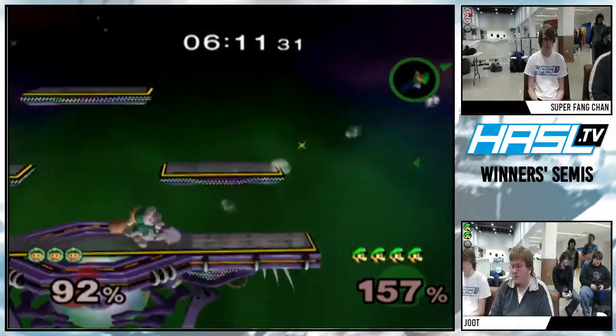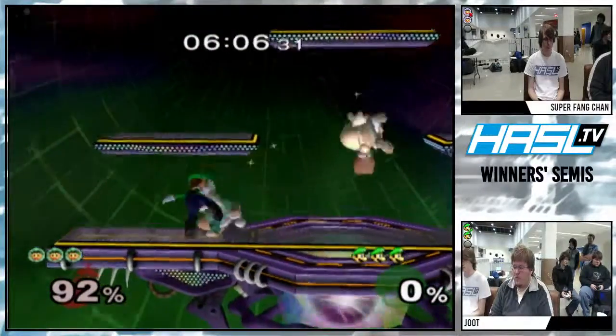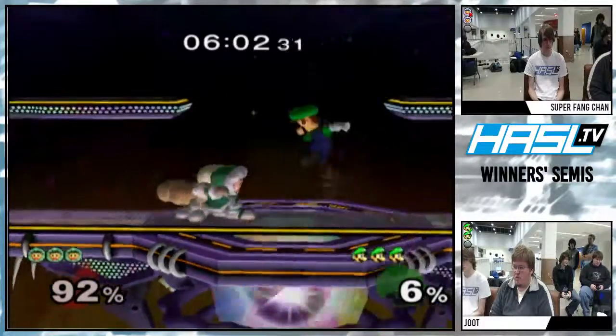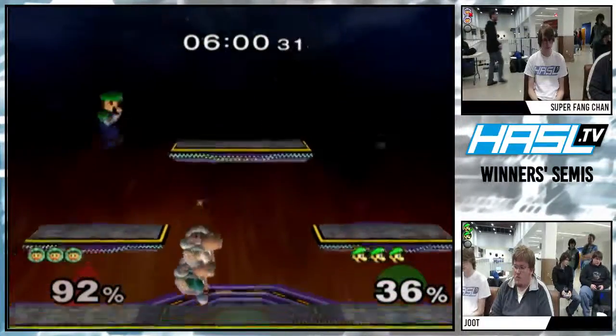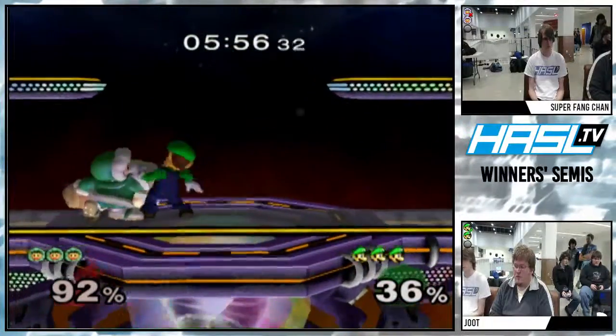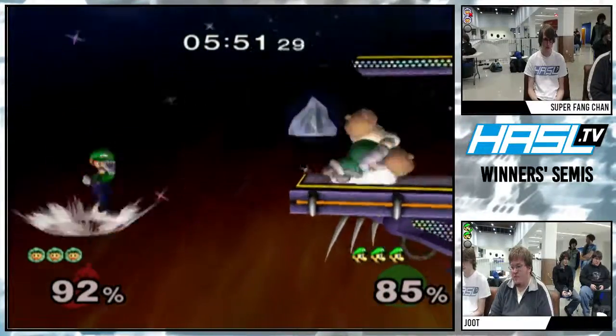But he got grabbed and he dies. Then managed to get the Climbers resynced in time to get the wobble off — they weren't too far apart. Jute was at half percent for it, so he'll take that. I mean, it's a kill, but not the right timing set up just yet.